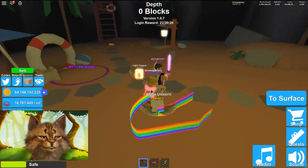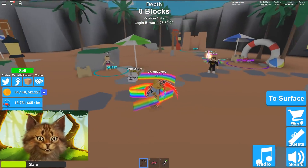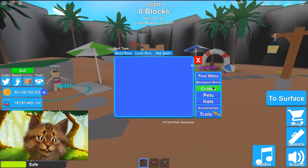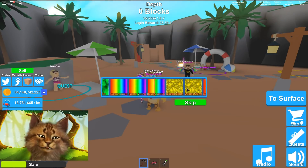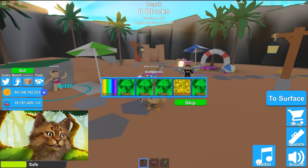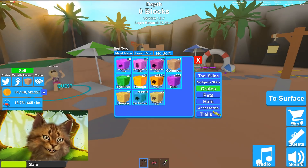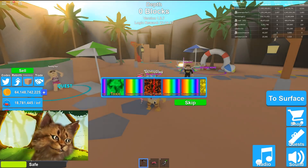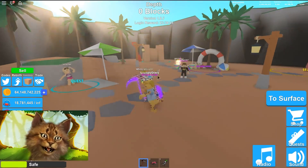We match with our rainbow unicorn pet — oh my god we match! Let me open a few more. I think we got most of them — rainbow, toxic. Yeah I think we've got almost all of them. The only one we haven't gotten is living flame, and that might actually be the best one. Toxic might be the best overall though.